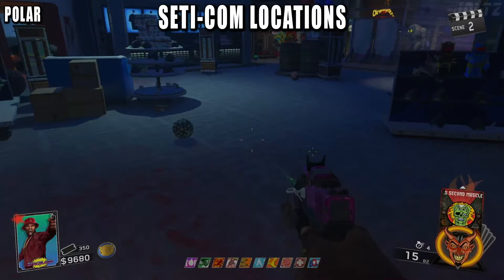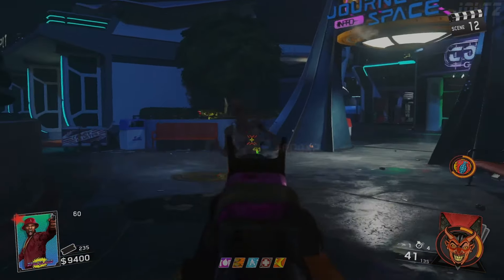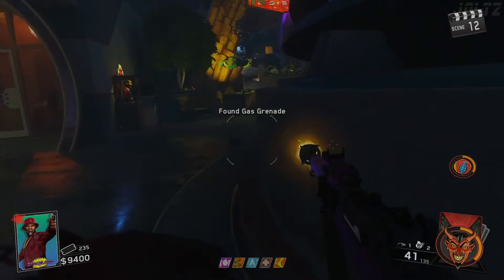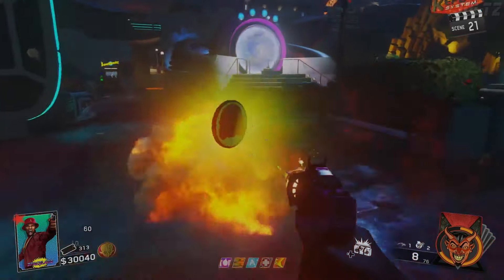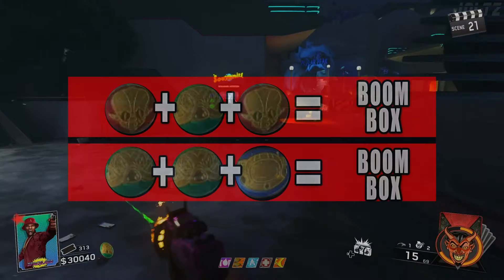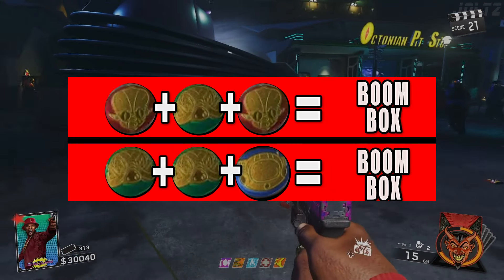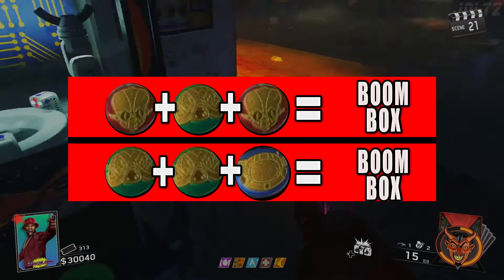While you're setting up for this step, look out for gas grenades which can randomly drop from a zombie with a backpack. You should also craft a boombox, which is this game's equivalent of a monkey bomb. To craft it, go to one of the various coin machines around the map and place either two red coins and one green coin, or two green coins and one blue coin.